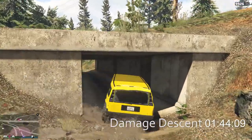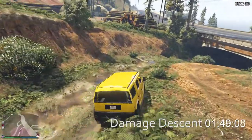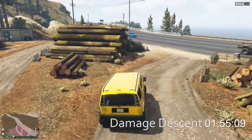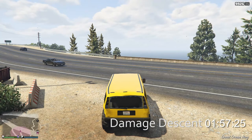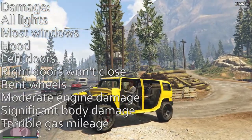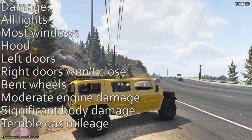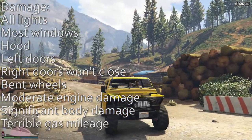Got it nearly stuck there — I was really surprised we got out of that. I thought we were going to be pinned. As we make our final little climb back up, we hit the wood pile of course. And we are down in 1 minute, 57 seconds. Let's take a look at the damage: the hood's gone, all the lights, most of the windows are gone. The left doors are gone and the right doors won't close. It has bent wheels, moderate engine damage, significant body damage — and it gets terrible gas mileage.